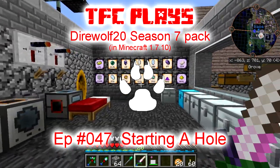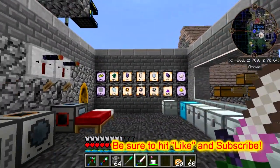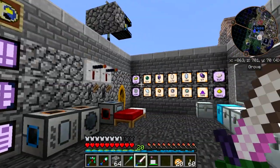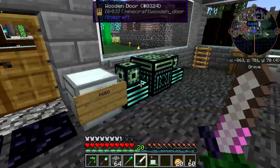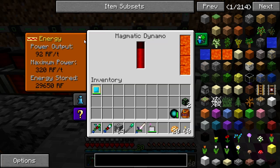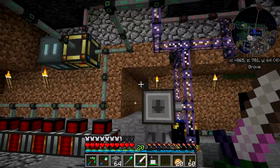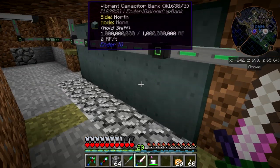Welcome back to TFC Plays the Direwolf 20 Season 7 pack. Last time I had gotten down to like 80 or 90 something eulorium ingots - fuel for the reactor - running really low on it, so I started doing something about the power situation. I got these guys all upgraded; they now put out a maximum of 320 RF per tick, fueled by lava from the Nether, and that's a good supplementary power source.